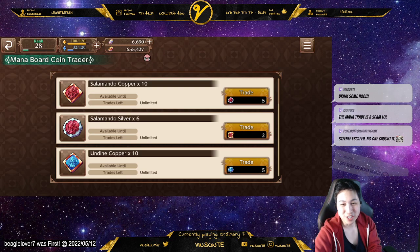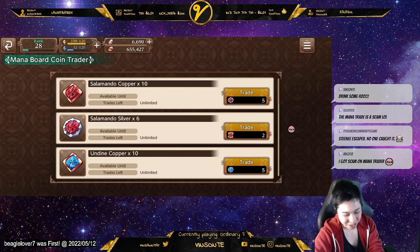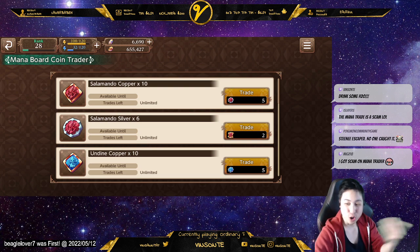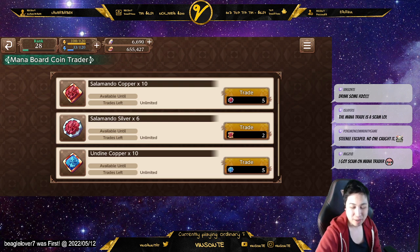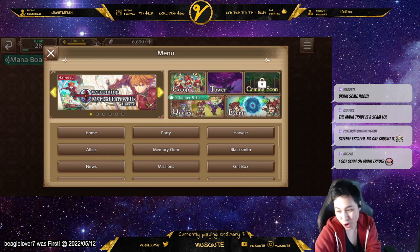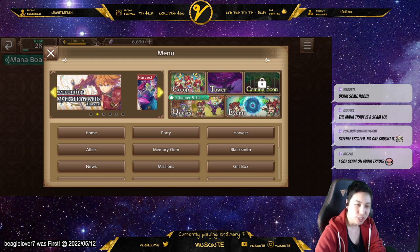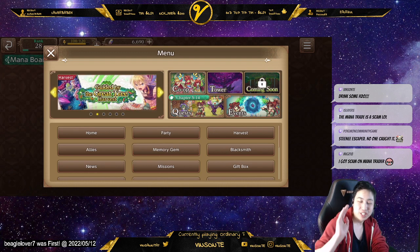So you can pretty much trade your gold into copper six times total. Be careful — if you actually want to get gold stuff, you're going to make yourself get less. Just be wary of that. I haven't used this because I don't need any of it; I'd rather just farm it myself. I need more of the gold ones, not the copper ones.